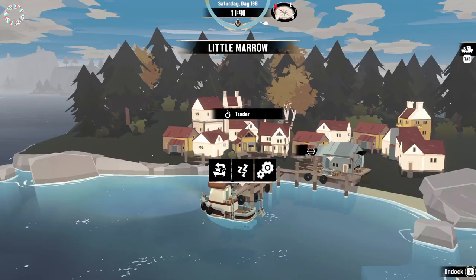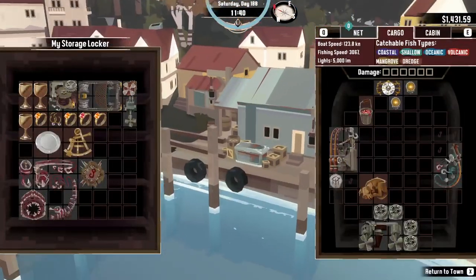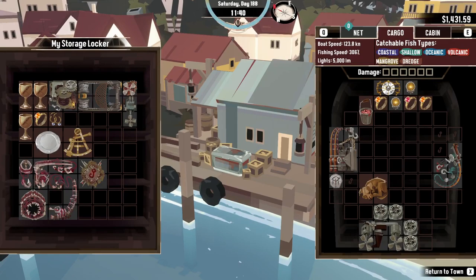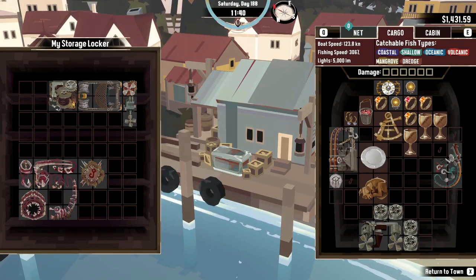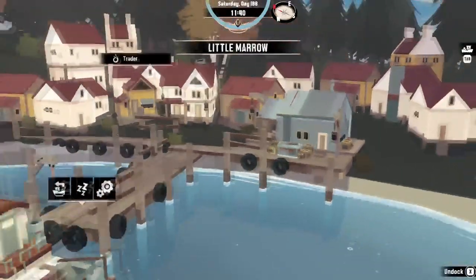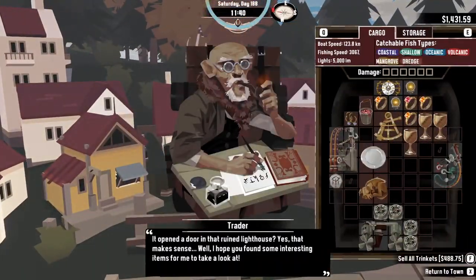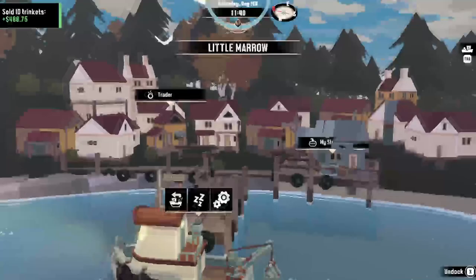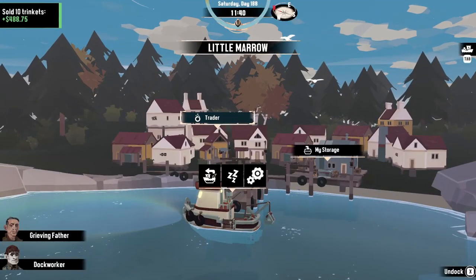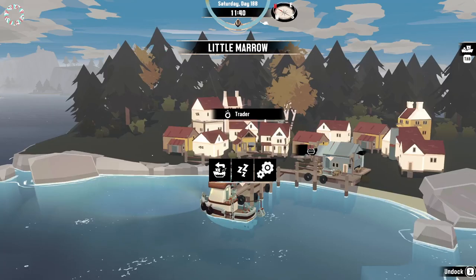The next achievements are selling achievements: Lives for Profit and Cash for Gold. Lives for Profit requires selling $2,500 worth of fish — this can be rather easy if you have a trolling net. However, Cash for Gold requires selling a total of $1,500 worth of trinkets, which is rather tedious to complete.